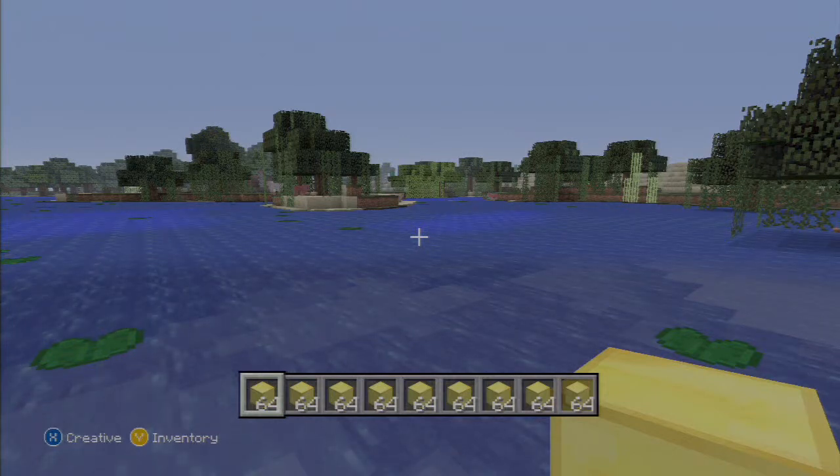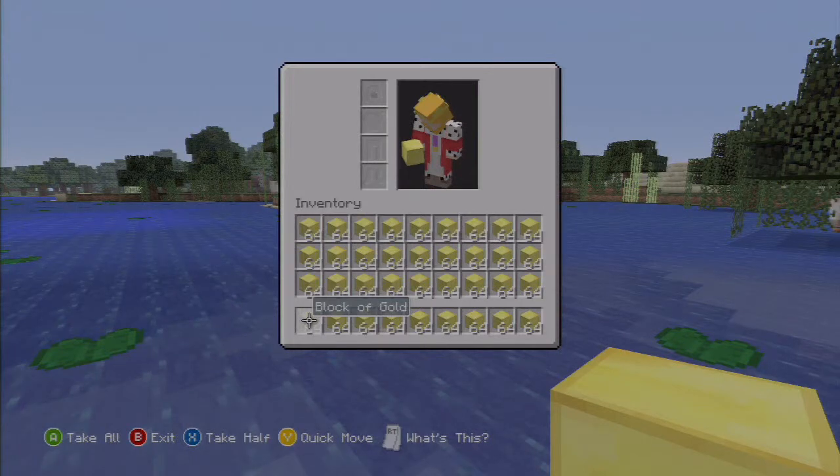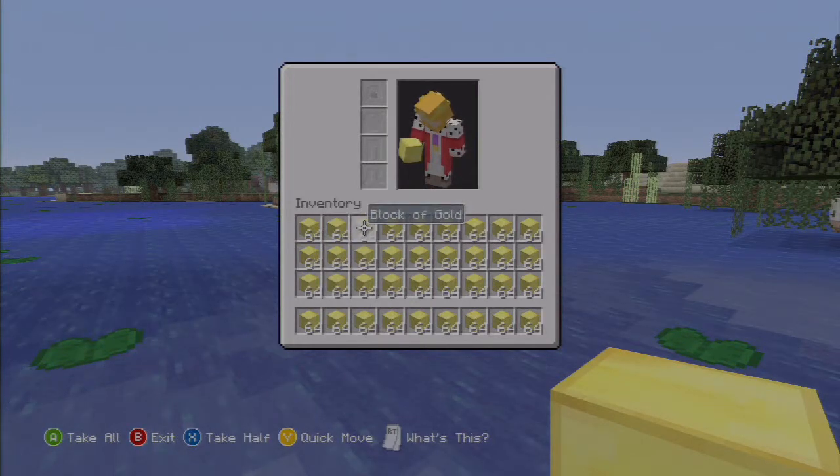You can see on my hotbar there, and when I press Y, look at all the crap in my inventory. Yep — 64, a full stack — an entire stack of gold in every slot in my inventory. The math I wanted to do today was: how much would that weigh?